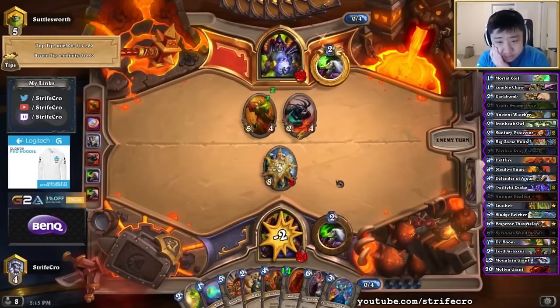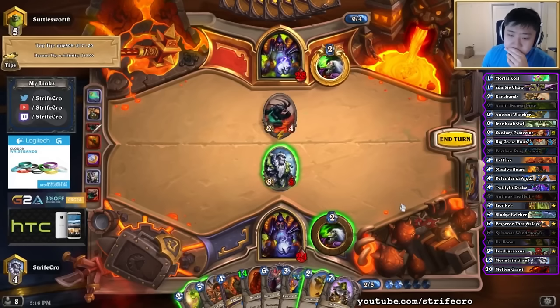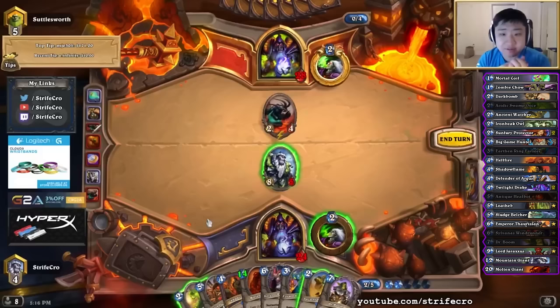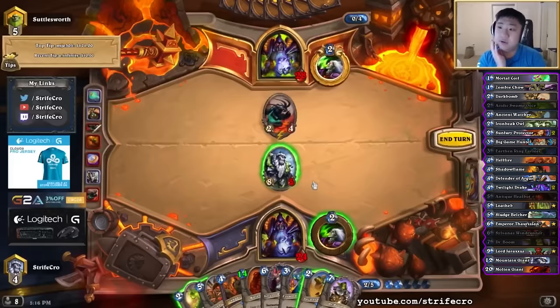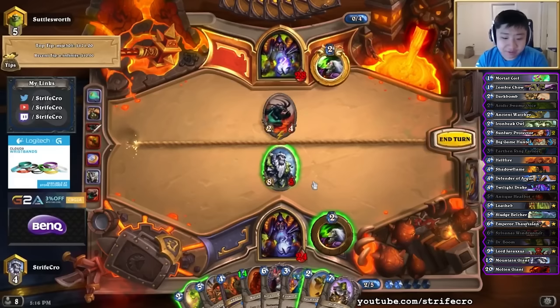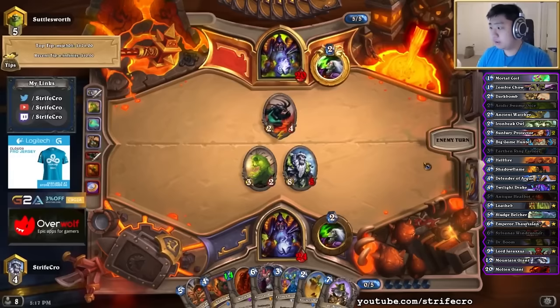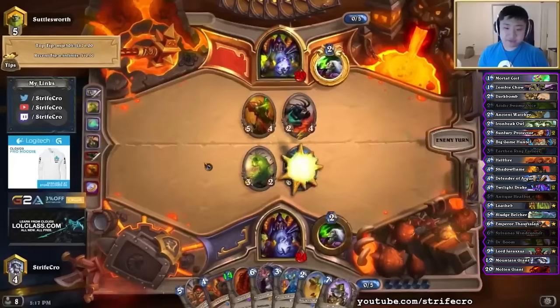That's pretty good for me. It's a little bit awkward because if I drop the Acidic Swamp Ooze, he can kill my guy for free and get a second slime. I almost feel like he needs this to go into the giant anyways. If he's moving with Blackwing Corruptor, it seems like he needs implosion — he probably doesn't have BGH, so he needs something like implosion or another Blackwing Corruptor, in which case this guy would survive. I'd definitely go face here against this kind of deck because he doesn't run Molten Giants, so I just want to get in as much damage as possible. The reason I didn't play Watcher is because I can Shadowflame Watcher next turn if I need to — there's no point playing it this turn.